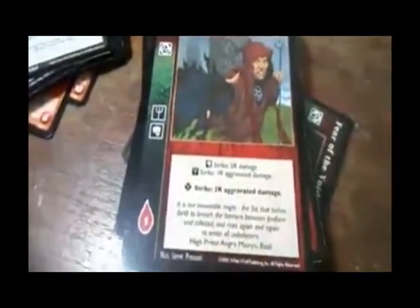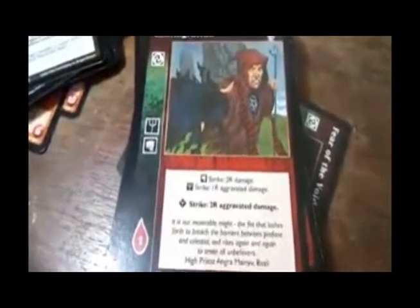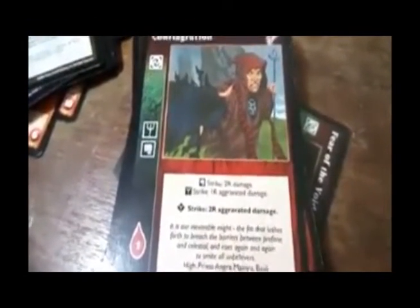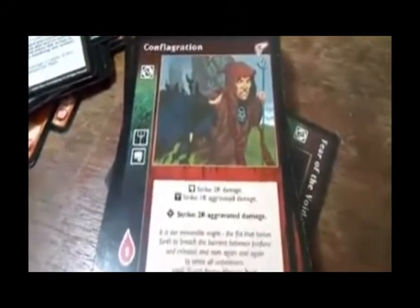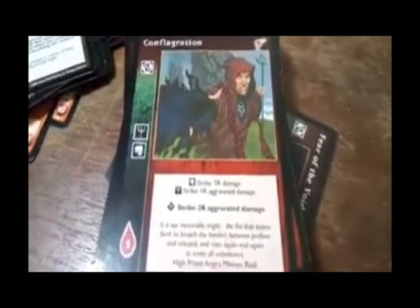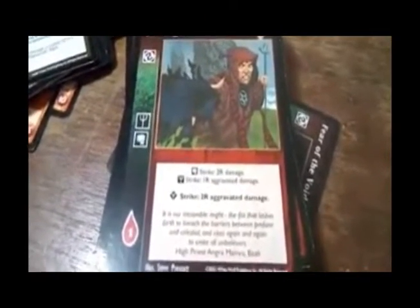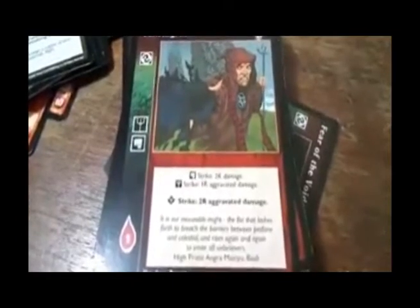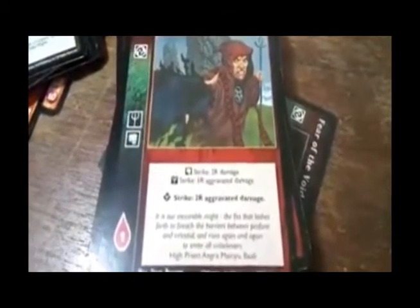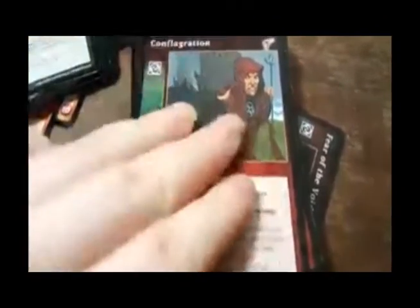Whatever, this was 2005 — they should have fixed that. I know Magic was like that back in like '95. Camouflage — strike: plus two ranged damage. Strike: plus R aggravated damage. Advanced: strike — aggravated damage. Aggravated damage, wow.